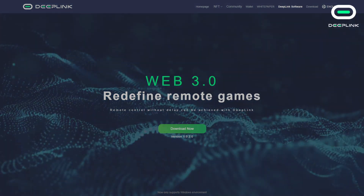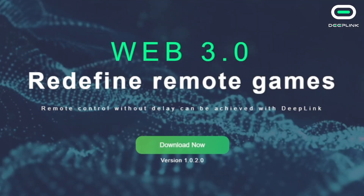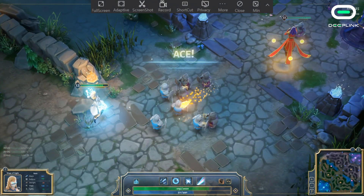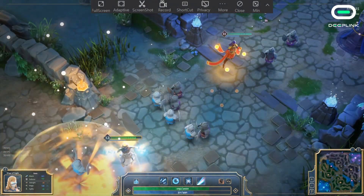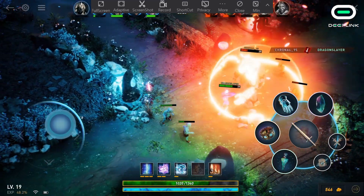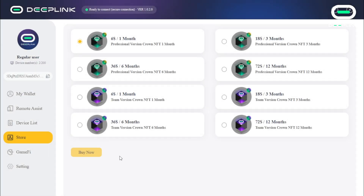The version you've been waiting for — DeepLink 1.2 is finally here. You'll still get the same free remote gaming features, but we've added some new ones. Let's take a look at the advanced features. First: purchase NFT licenses for software usage time.